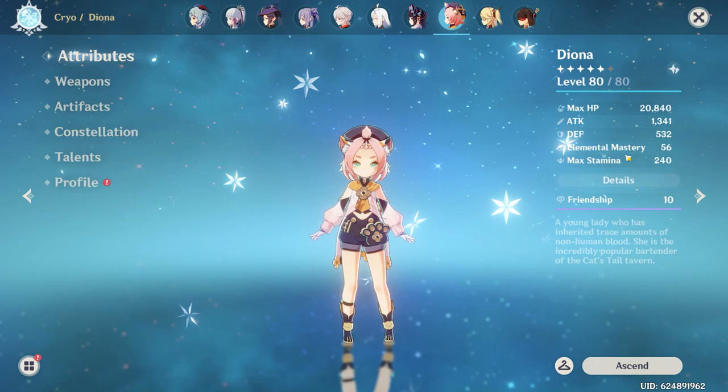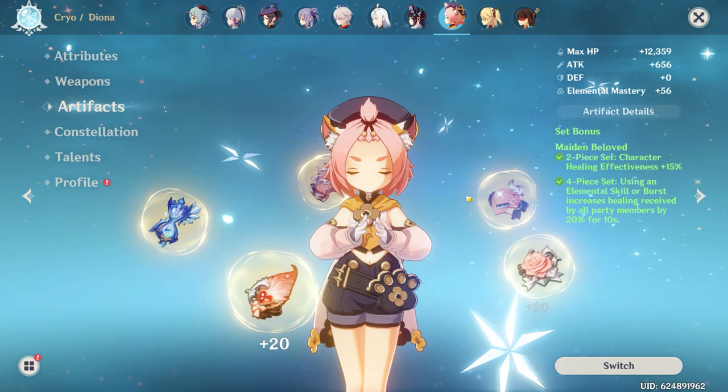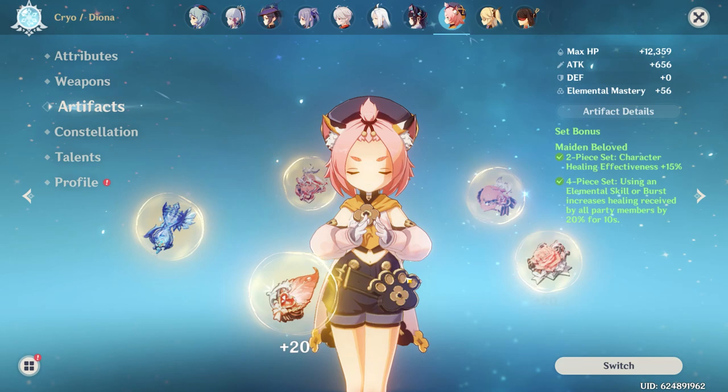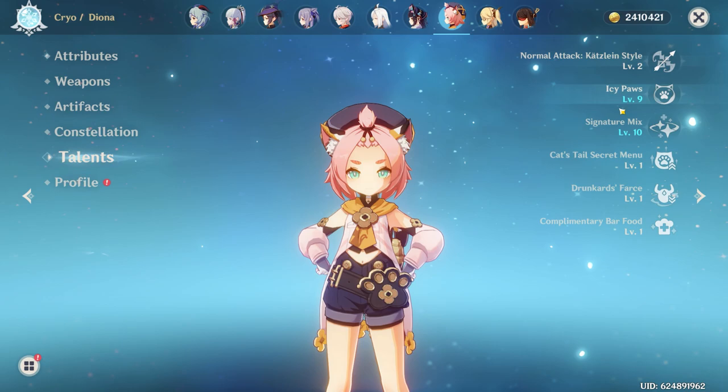We've got Diona. I'm rocking Sacrificial Bow on her at level 80, Refinement Rank 5. I have her on four-piece Maiden — I could run four-piece Noblesse Oblige, but I just don't have the substats to justify it, and I get a little more DPS out of the Maiden set, which isn't exactly ideal for Diona but I like having a bit of extra damage. Constellation 6, talents are 2-9-10.